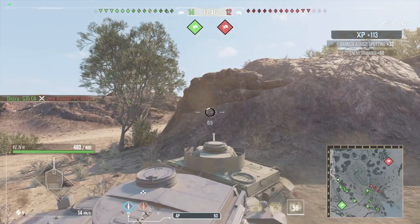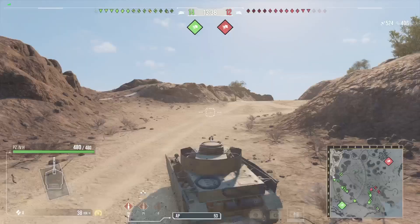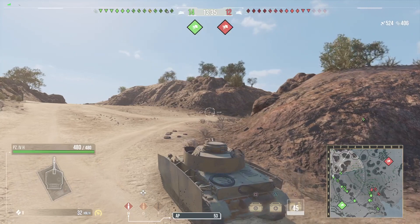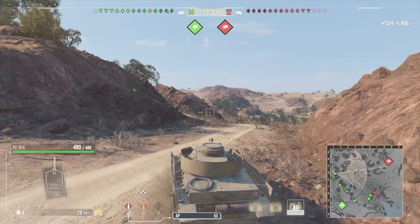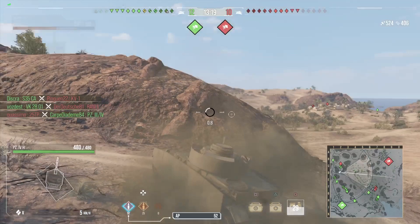You could probably drop the Vents if you wanted for the new speed equipment — I believe it's Traction System, the one that gives you the 5% engine power — because that's the only thing with the 4H, it's a little bit sluggish. It would help you out just that little bit, but I went through with the Vents to up everything else.